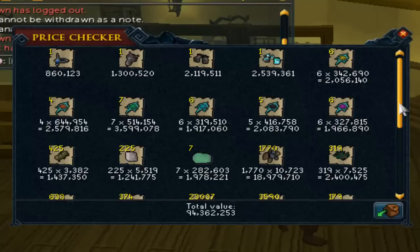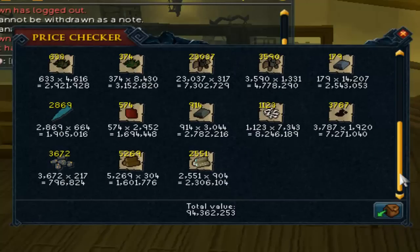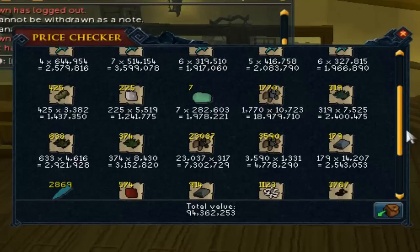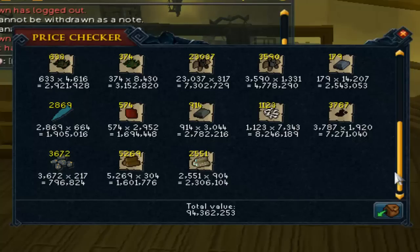The total for this price check — which is not even half of what I have in there — is 94 million GP. So I'm 20,000 down and 80,000 to go. If this continues at these prices we're going to be doing fairly well. I was looking at whether the bonus XP weekend affected prices, and it has not affected them at all except maybe addy bars. Everything else has actually dropped in price, which is pretty incredible — this is actually worth more than expected. The tab could be worth well over 100 million right now.